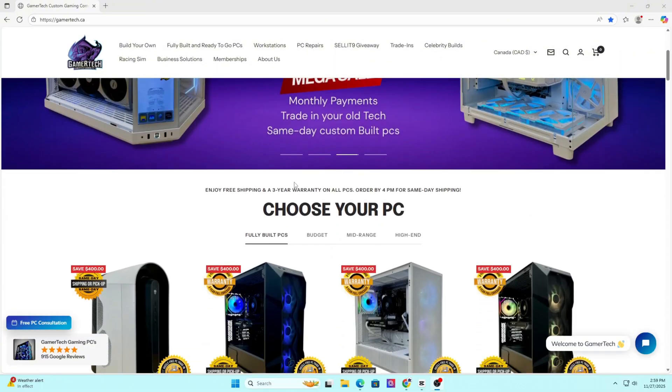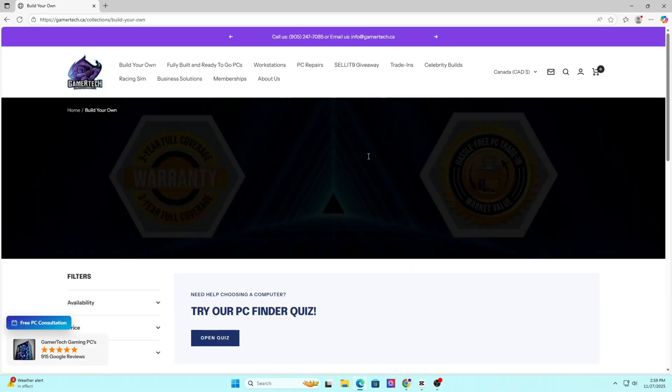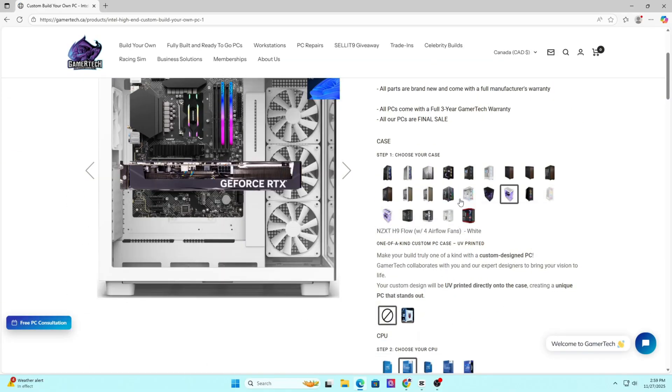Before we jump into the video, I just quickly want to talk about us here at Gamertech — what we do and what we specialize in. We build the best, highest-end custom PCs tailored to your needs. Each PC is backed by our full coverage three-year warranty, which includes parts, labor, diagnostics, repairs, cleanings, and even upgrades. If you're in the market for a new system or want to trade in your old one, check out our website at gamertech.ca or email us at info@gamertech.ca.